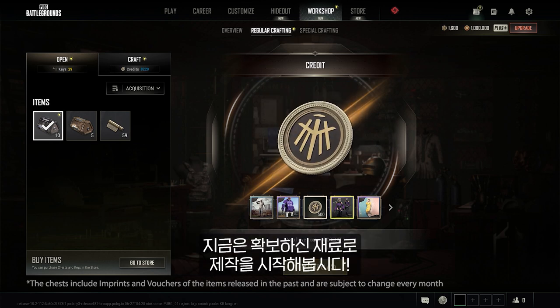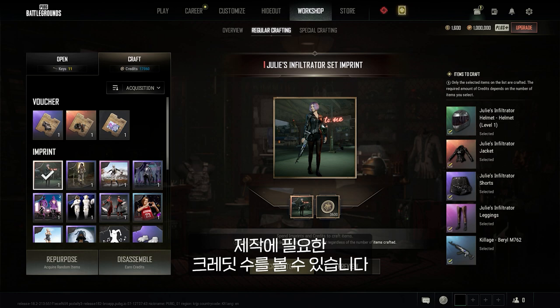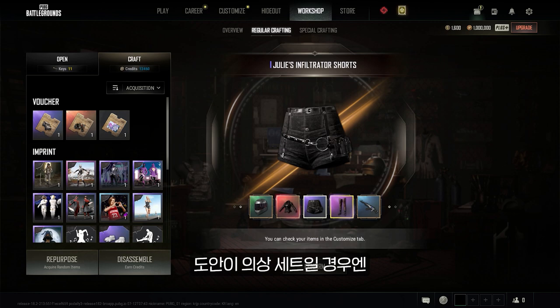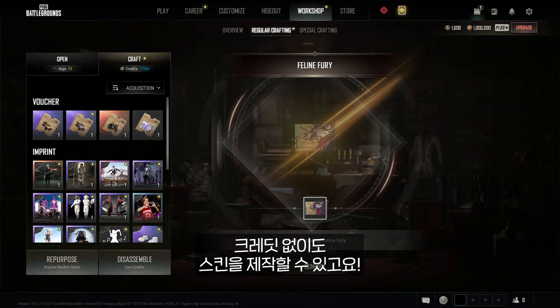Okay, now that you have your materials, let's get crafting! Go to the Regular Crafting menu, pick the imprint you want, and you'll see the number of credits required to craft. Smash that craft button and voila! If the imprint is a costume set, you can craft multiple items at once, or just pick your favorite bits. If you have a voucher, you can craft the skin without even needing credits.